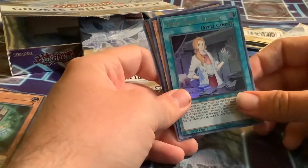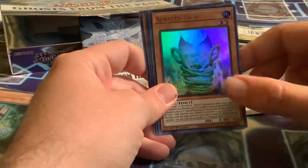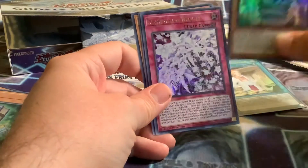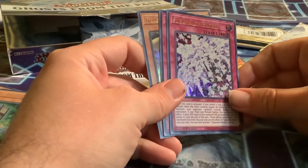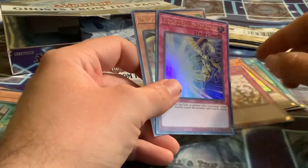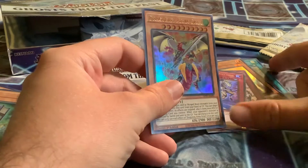So they're all ultra or ghost rares. This pack has Thief Startup, Sunseed Twin, Son of Alaen Bloom, Aromaseraphy Seal of Reflection, and Dragoony Armogram.